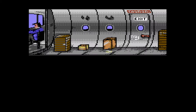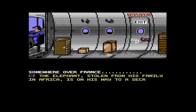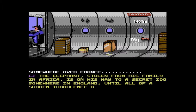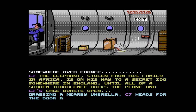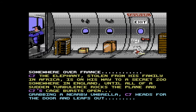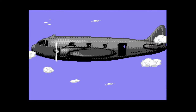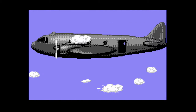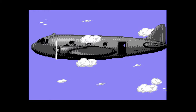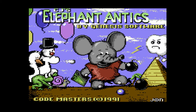You can see the game begins with a great loading picture, and it also includes a basic introductory animation. In this game we play as CJ the Elephant, who's been kidnapped from Africa and taken by a plane to France, where he then leaps out and has to make his way back to Africa via France, Switzerland, Egypt, and finally Africa itself. So much for the animated storyline — let's load up that game and check it out.